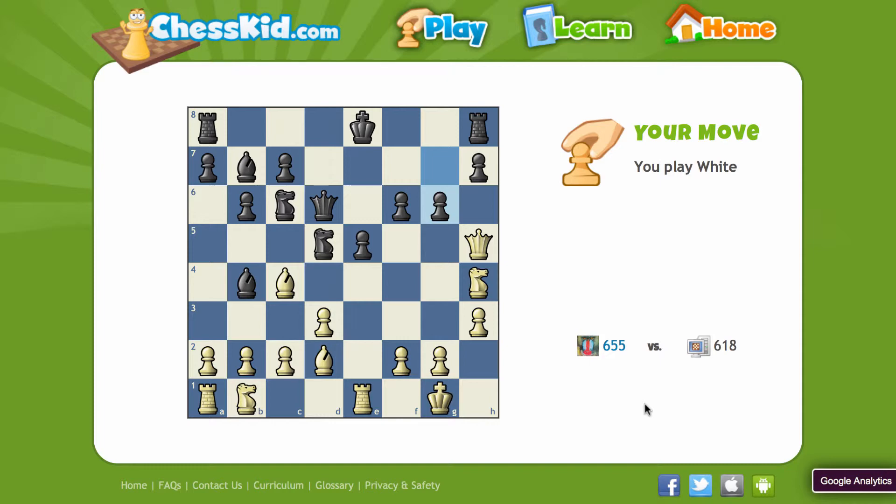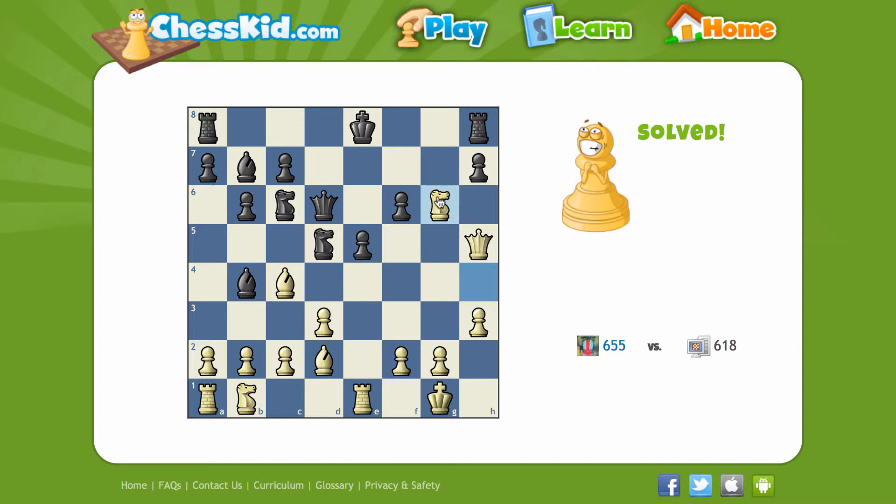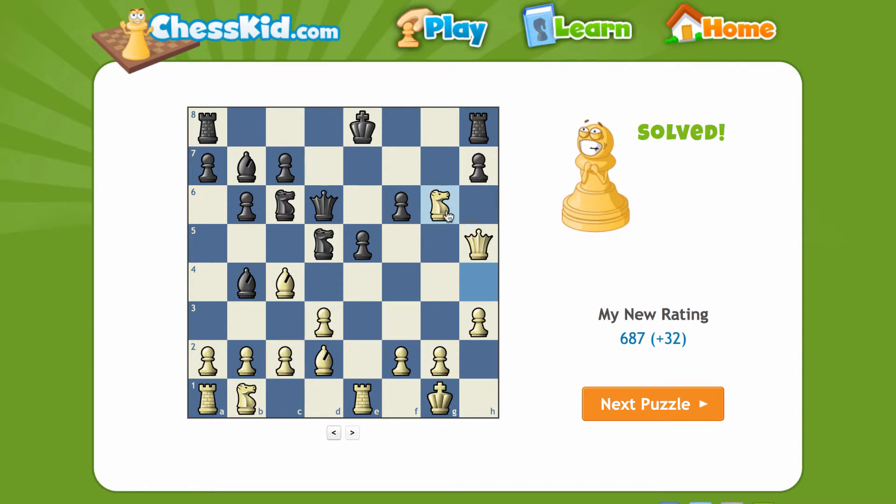So my queen's under attack. This is what we would consider a pin. The pawn, believe it or not, is pinned to the rook — if this pawn were to move diagonally, it would expose the rook. So watch this: knight takes. And then if pawn takes, queen takes check. So it would be a rook and a pawn for a knight — I'd go up three points.